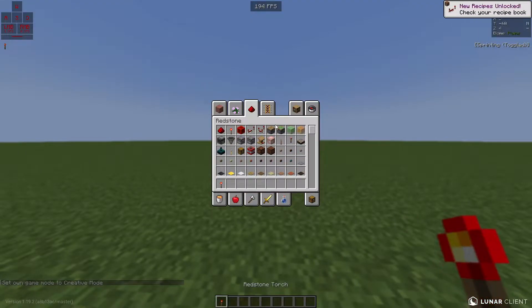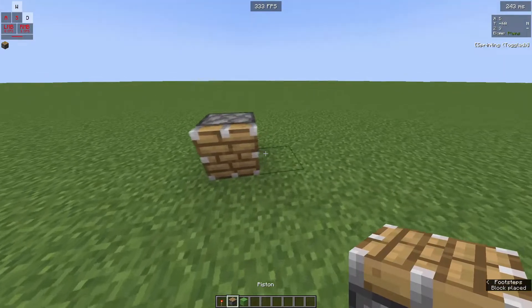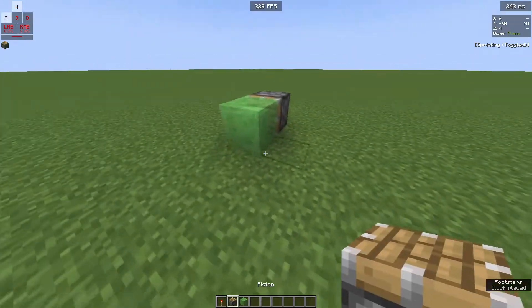Let's do some little stuff. We're gonna grab this, we're gonna grab this, we're gonna grab some slime blocks. This is something that we all can learn from each other.